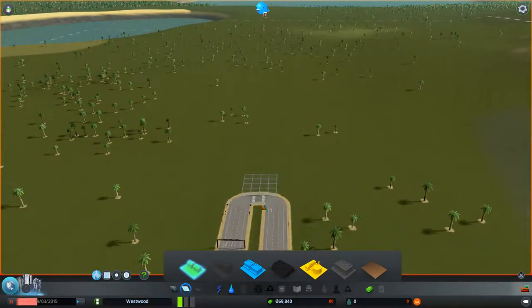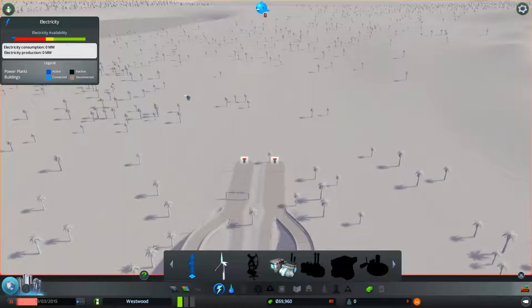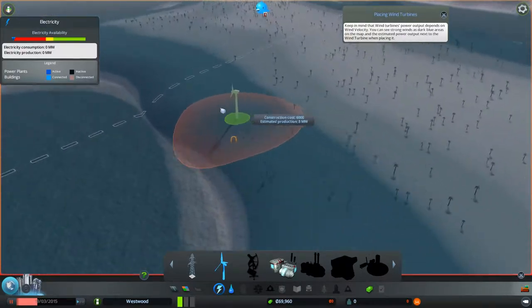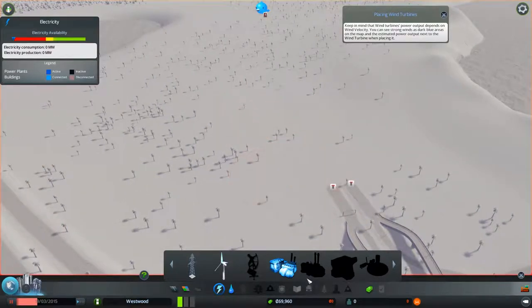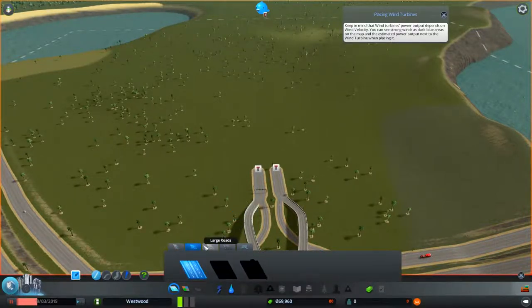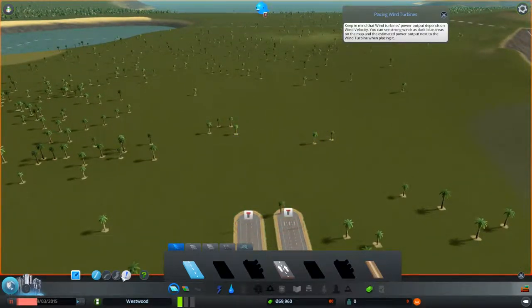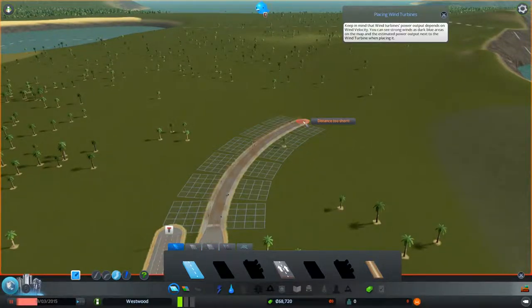We'll go ahead and just bulldoze this — we'll get a little bit of a refund. We don't want to make a two-lane road like that; we just need to make one to get started and unlock some of the buildings we're going to need. Now we've got choices: we can either go with wind power — it looks like a good area for wind — or we can go with coal power, which is more expensive up front but creates quite a lot of power. I think we'll do a little bit of wind power. Let's select the freeform road tool so we can make some nice curves.